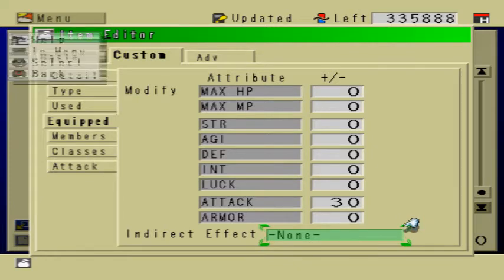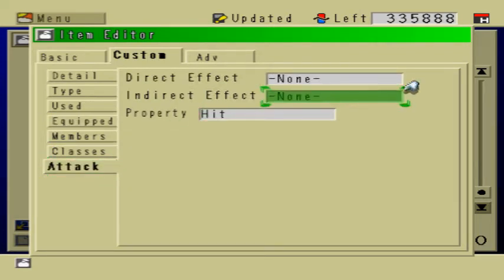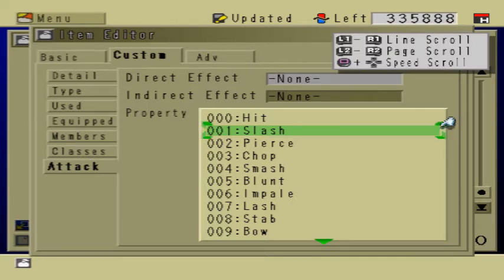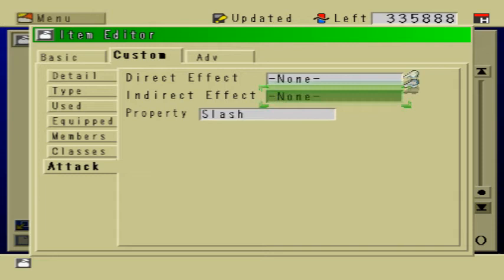Let's go to the Attack tab. Under the Attack tab, you have three different things: Direct Effect, Indirect Effect, and Property. I'm going to explain Property first, to the best that I can. I'm guessing it's kind of like the type of weapon, but not really. I think Property serves as a thing for resistances — like some enemies are more resistant towards slashing weapons, and some are more resistant towards bows. I think that's what it's for, but I'm not 100% sure. It's not too important anyways.